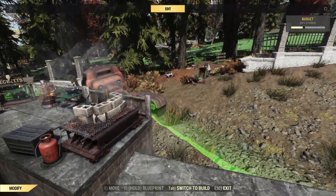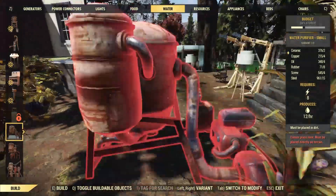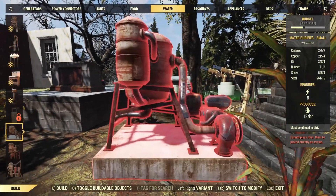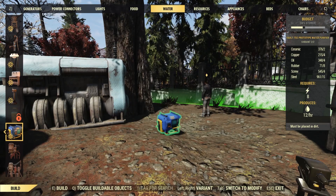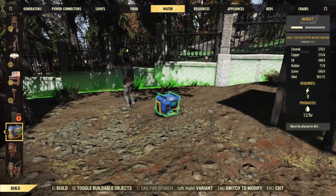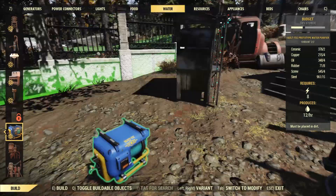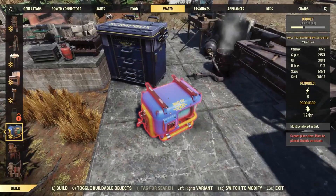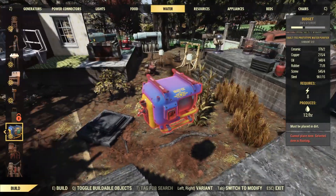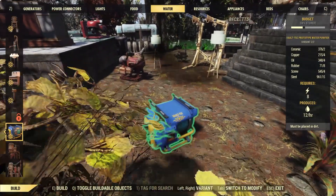So it looks like the small purifier, just as well as the normal one, still needs to be placed on the ground. This one needs soil to be placed — that's how it works. It has the same required energy source and produces the same amount of water. You can't place it on other solid surfaces; it will say that you need to place it on terrain. The only difference is that it's smaller, so it's easier to place down.